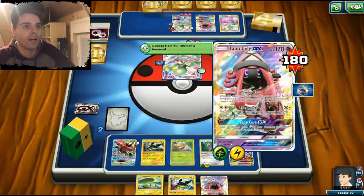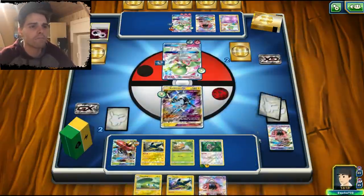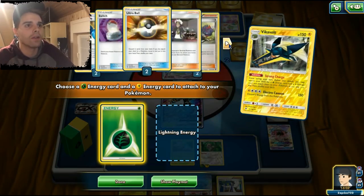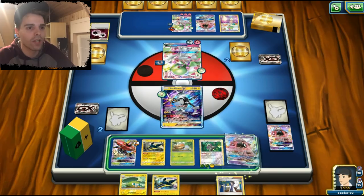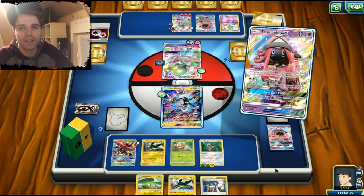I did not see any Max Potion on his list, which is a little troublesome for him because running it with Max Potion is so crazy. We use Strong Charge — we have the Grass Energy. Guzma is still in the deck so we're gonna target that Gardevoir GX and smack him around with Oranguru's Psychic Blast. That will be the game, ladies and gentlemen.